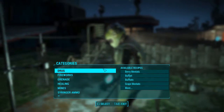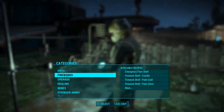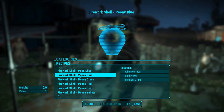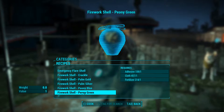What you're going to need for your fireworks is adhesive, cloth, and fertilizer for the colored fireworks. Now, you have all these colors: crackle, palm gold, palm silver, peony blue, peony green, peony pink, peony red, and peony yellow. And that's all. I'll show you how each of these look individually.